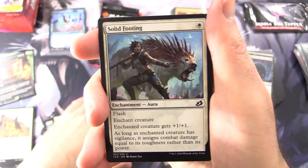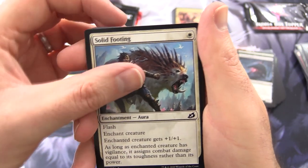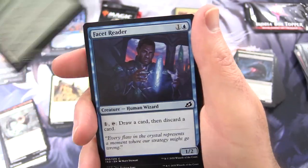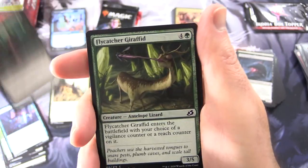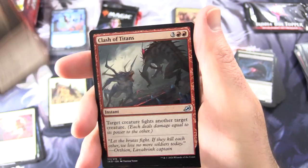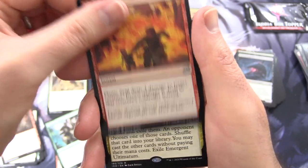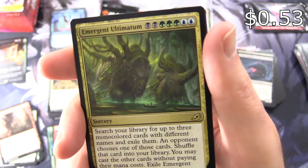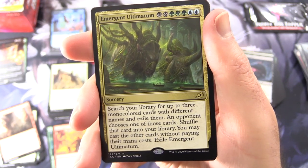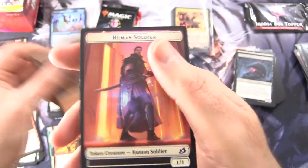Okay, next pack — back to Ikoria. Solid Footing, Frost Lynx, Tentative Connection, Blitzleach, Wilt, Facet Reader, Knight Squad Commando, Flycatcher, Girafid, Light of Hope, Rumbling Rockslide. Uncommons: Clash of Titans, Hornbash Mentor, Flame Spill. And the rare is Emergent Ultimatum — a Sorcery for a lot of mana: search your library for up to three monocolored cards with different names and exile them. Opponent chooses one of those cards and you shuffle it back; you may cast the other cards without paying their mana costs. And a Mountain and Human Soldier.